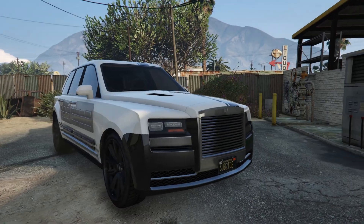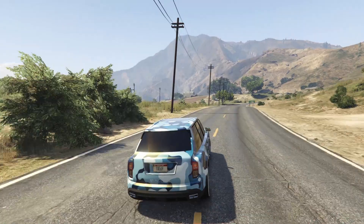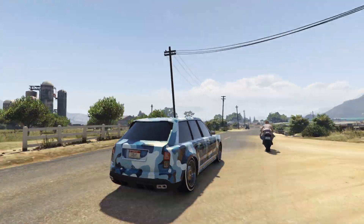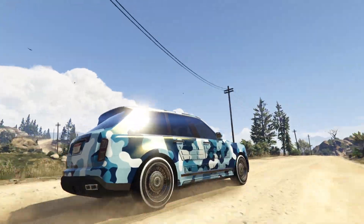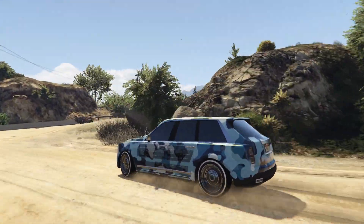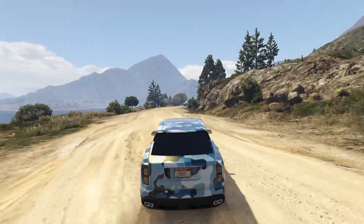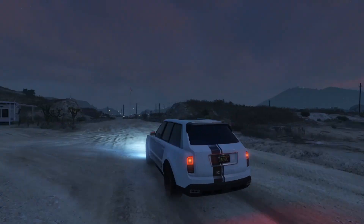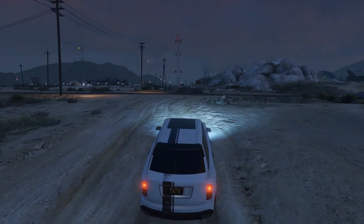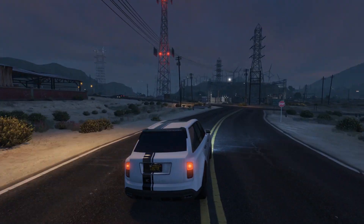Up next we have an SUV — the Enus Jubilee. A car taking huge inspiration from the real-life Rolls-Royce Cullinan, and it's one I think every player should be picking up for a number of reasons. The first reason is its off-roading capabilities. With it being an SUV, it can easily handle dirt, mud, sand, and all other forms of rough terrain with relative ease. Its speed for such a heavy and large vehicle is pretty fast, with a top speed of 116.75 miles per hour or 187.89 kilometers per hour.